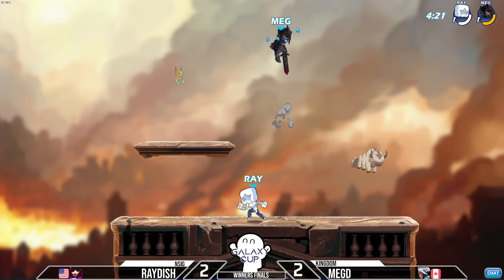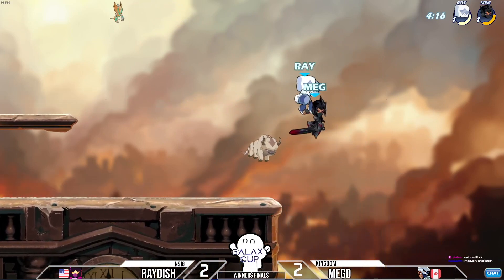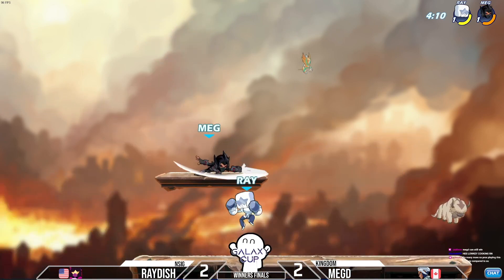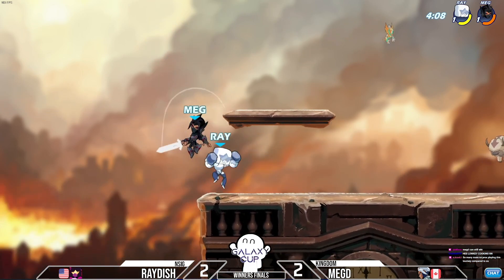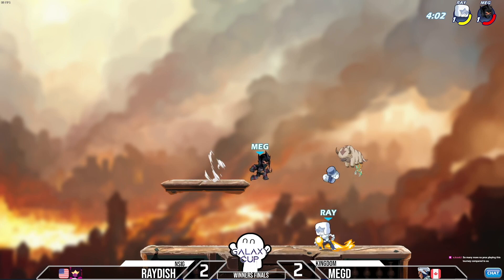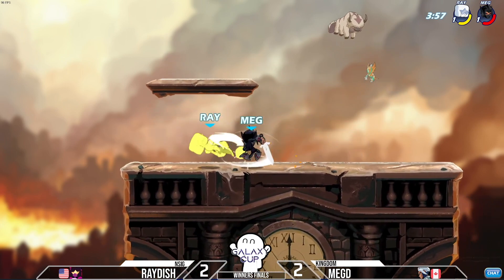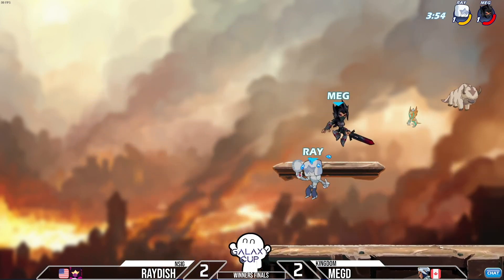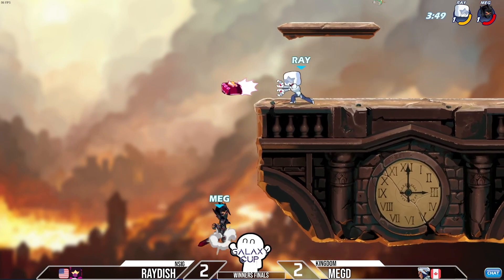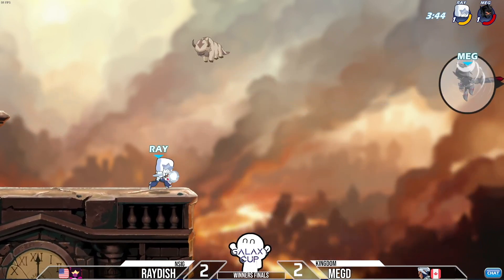Both of these players are on their last stock in this winner's final — it is all up to this. Megdi has got to play really well to avoid getting into KO range for this Petra. It's not looking the greatest for him as he works his way around with a couple nairs. Raiders gets one of his own but can't quite get the extension. The spot dodge from Megdi is gonna be punished. Raiders on the orb keeping Megdi off a weapon. Megdi gets a sidelight on the sword into a side air.